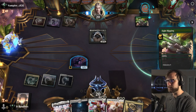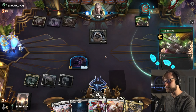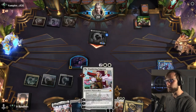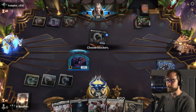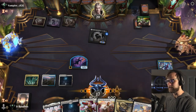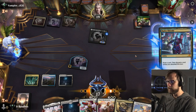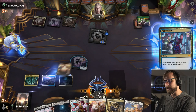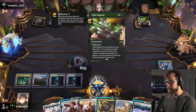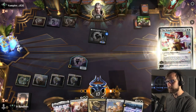Fight Rigging. Okay, so we're actually going to be able to deal with this pretty well. My assumption being that they're going to use the Valky to attack in. We can obviously Vanishing Verse the Fight Rigging, which may end up being the play, or we can deal with the Valky with the Wandering Emperor. We'll definitely attack in. We want to draw for free anytime we can, especially in this style of matchup. The question is, do we deal with the Fight Rigging and leave the Valky? I actually think we're going to go this route.